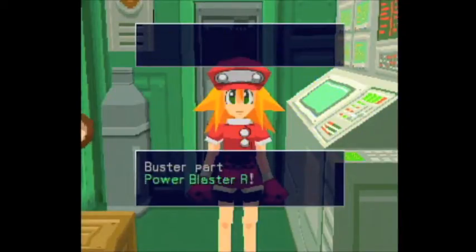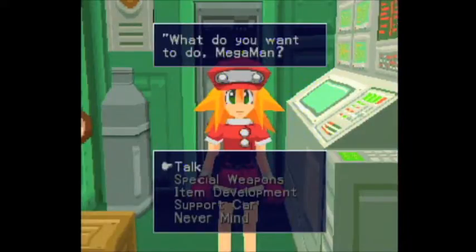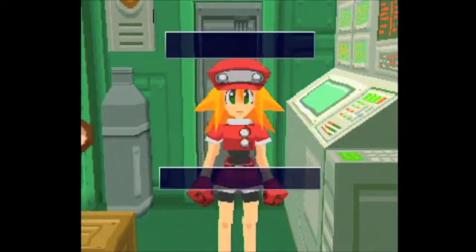Power Blaster A! If I'm not mistaken, it's in the Water Ruin. We get our little plug item that will let us do fun stuff. Enhance weapons real quick.